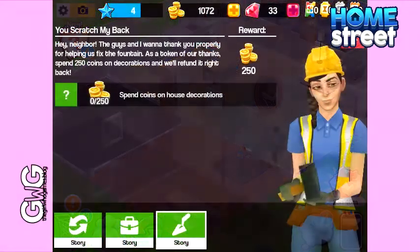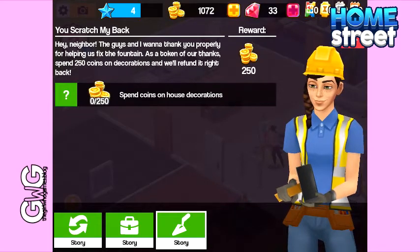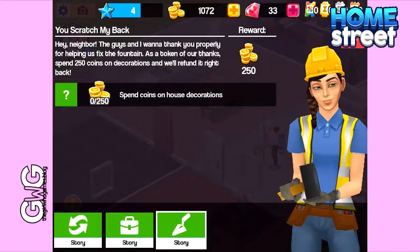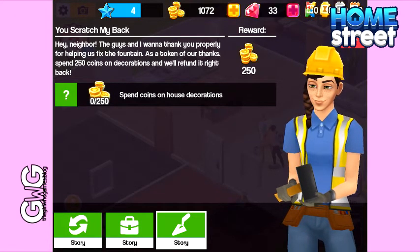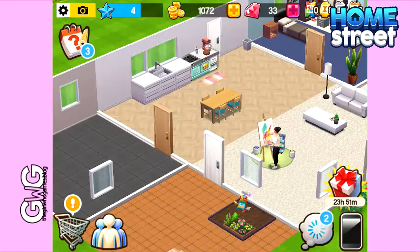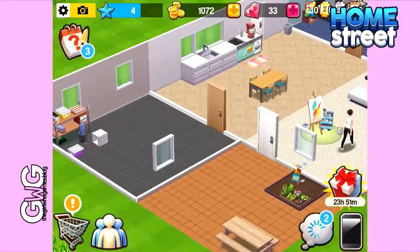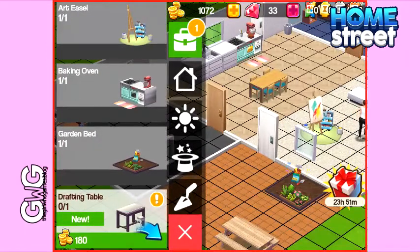The next one we're going to do is You Scratch My Back. The goal for this one is to spend coins on house decorations. You need to spend 250 coins. It says: hey neighbor, the guys and I wanted to thank you properly for helping us fix the fountain. As a token of our thanks, spend 250 coins on decorations and we'll refund it right back. So you will earn 250 coins when you spend 250 coins on decorations.